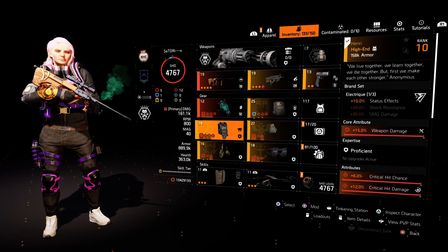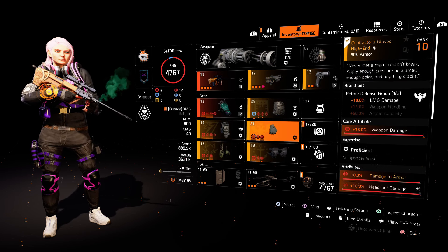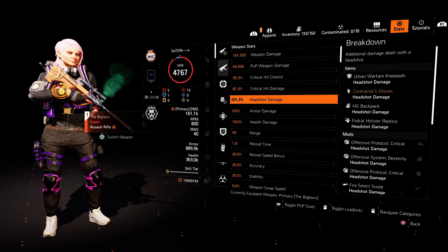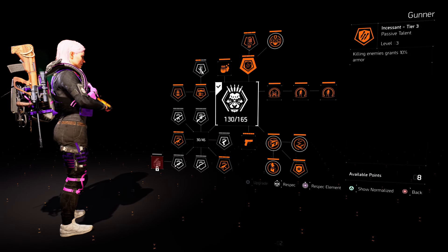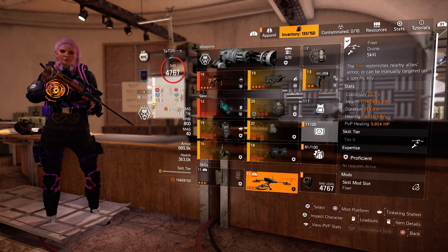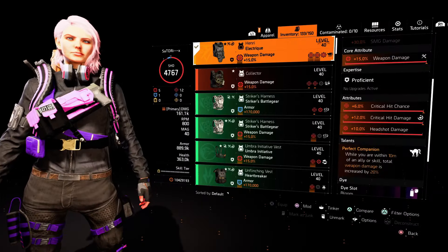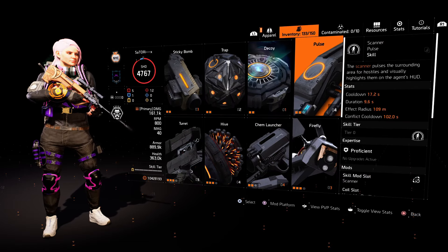I'm going to show you the attributes on all of my pieces then I'll show you the stats. Also, keep in mind that you don't need to have the same exact pieces as me — for example, if you don't have Providence knee pads but you have a Providence holster, you can just use a Providence holster and Fenris Group knee pads. For the stats on the Bighorn: 32% critical hit chance, 87% critical hit damage, and 201% headshot damage. For the specialization, I went with Gunner for the 10% armor on kill bonus, but just go with whatever floats your boat. For the skills, I'm using the Crusader Ballistic Shield to help with survivability and the Fixer Drone to activate the Companion talent. Feel free to use whatever suits your playstyle, but keep in mind that in order to activate the Companion talent on your chest piece, you need a deployable skill — the Pulse skill won't work.